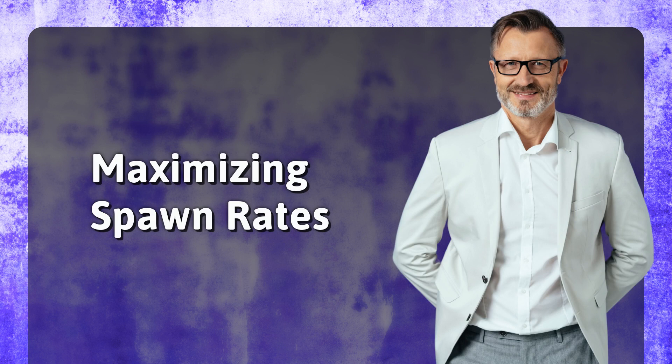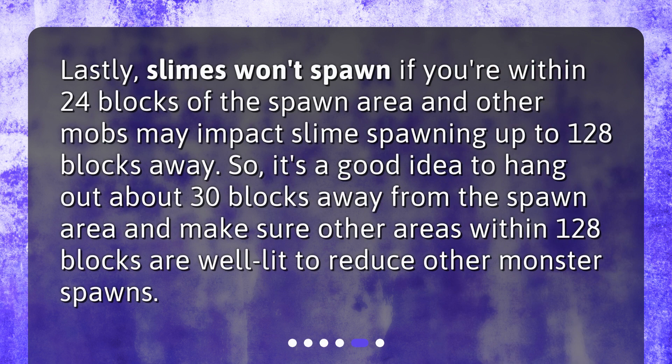Step 4: Maximizing spawn rates. Slimes won't spawn if you're within 24 blocks of the spawn area, and other mobs may impact slime spawning up to 128 blocks away. So it's a good idea to hang out about 30 blocks away from the spawn area, and make sure other areas within 128 blocks are well lit to reduce other monster spawns.